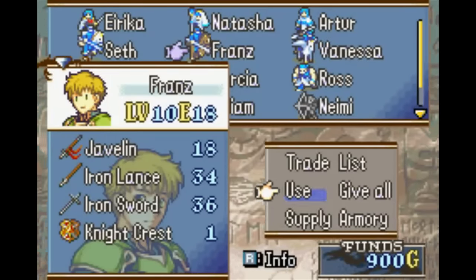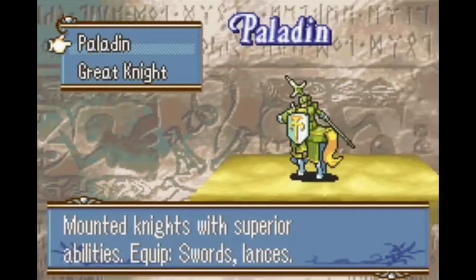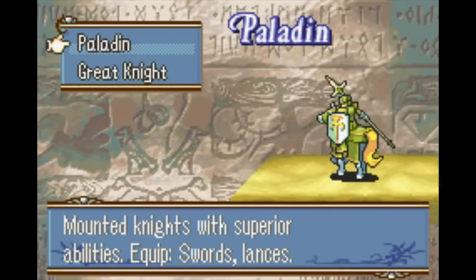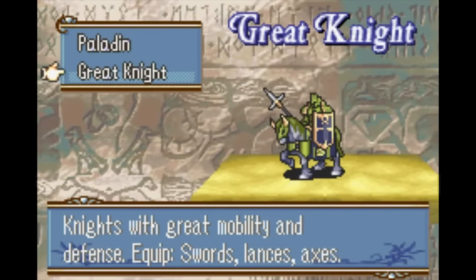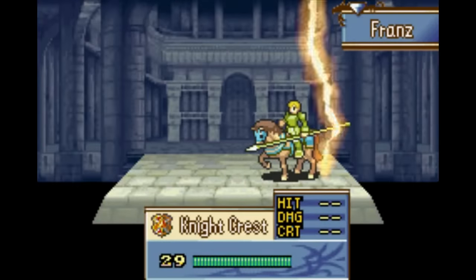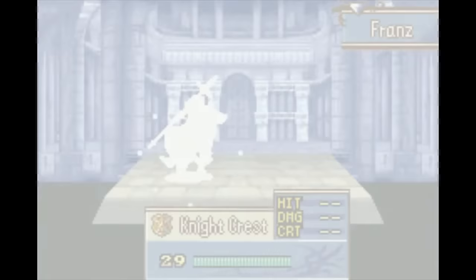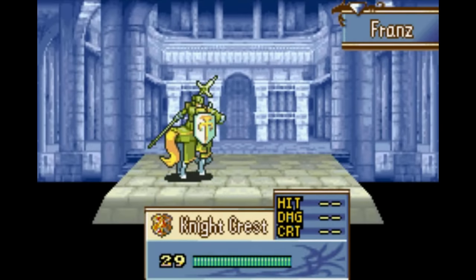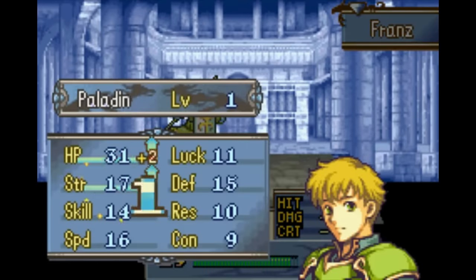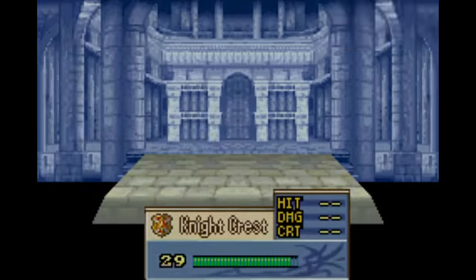One cool thing about Sacred Stones that is different from FE6 and FE7 is that your characters can promote into different classes, and this choice can be a little bit intimidating since you can't reclass in this game unless you reload your save — there's just no way to go back on your choice. So I thought I'd make a quick guide on it, as someone who's pretty familiar with Sacred Stones. This guide is intended to be used by just about anyone, whether you're a super casual player or someone who's looking to play fast and get low turn counts.